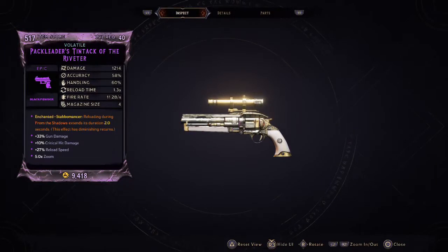Without further ado, let's get into the tin-tack you're seeing in this clip. Mine's volatile and I have the Pack Leader's Tin-Tack of the Riveter. This is a black powder pistol — mine's epic. The damage is at 1214.